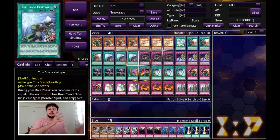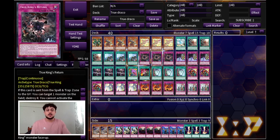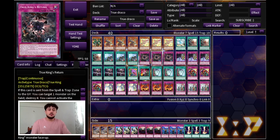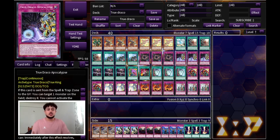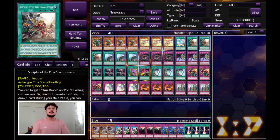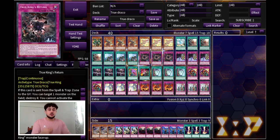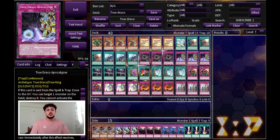For the rest of the True Draco engine we are playing triple True King's Return as well as triple True Draco Apocalypse — you do want to max out on these. This deck is really good going first but also really powerful going second. If you have a trap on a monster, you can set the trap and tribute over it for your monster. The trap effects all share the same effect: if they're sent from the field to the graveyard you can pop a monster your opponent controls. The spell cards let you pop spell and trap cards your opponent controls, so going second against back row decks you always have an out with these cards.